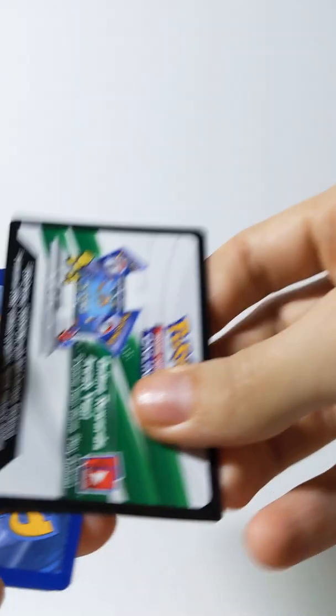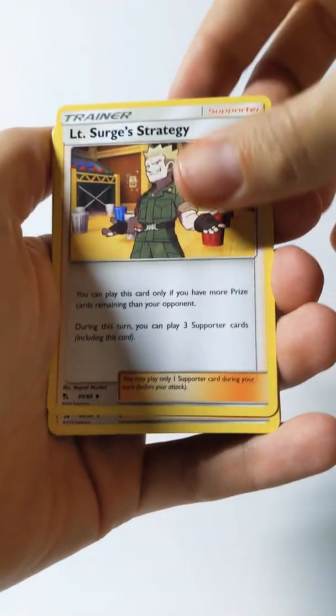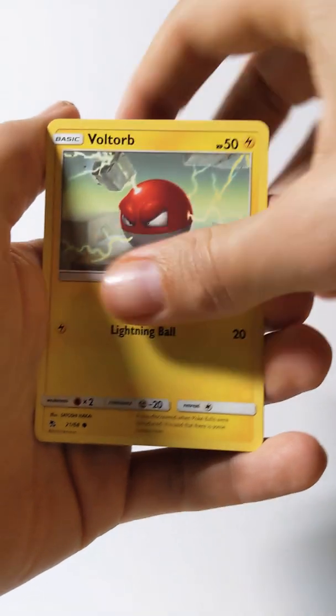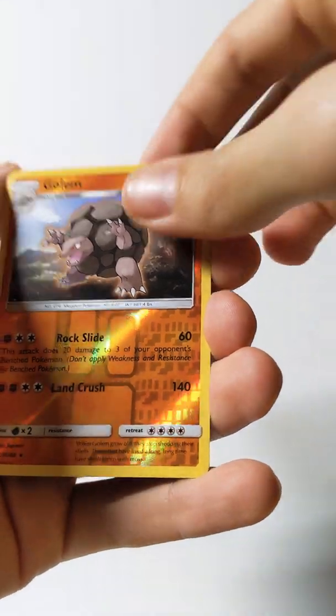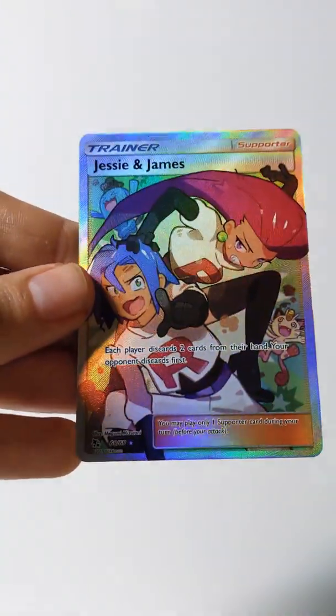Next will be the Mew pack. Let's open this bad boy up. Put the pack aside. There's the code — one, two, three, four. Steel Energy, Lt. Surge's Strategy, Pokémon Center, Sabrina's Suggestion, Voltorb, Eevee, Clefairy, Caterpie reverse holo, Golem, and Jesse and James Full Art. Very nice card.